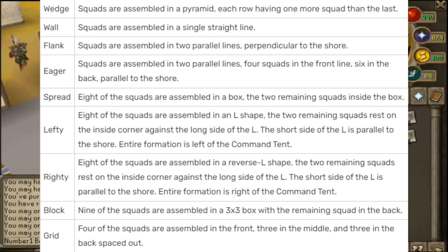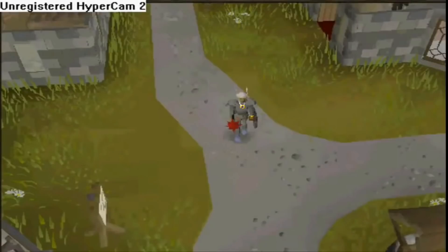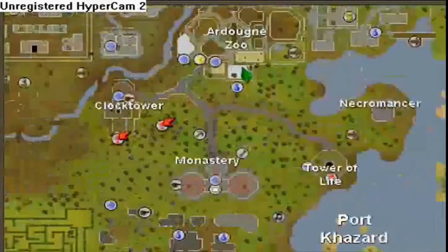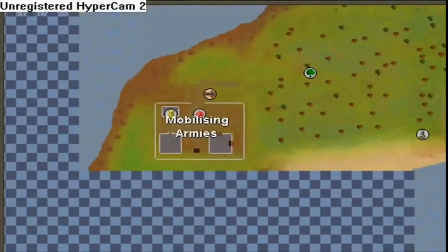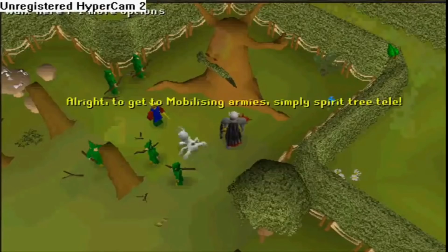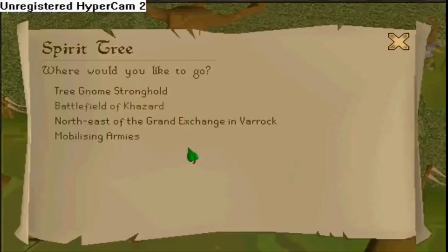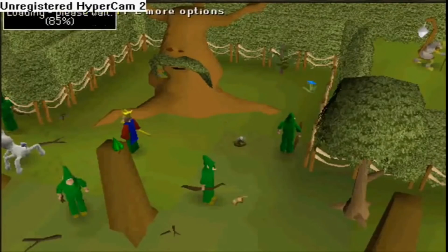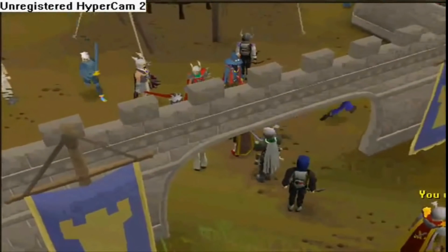I'll post these squad formations up on the screen because it would take far too long to read them all, and I feel like it would bore you. I'm including this clip because it's just so nostalgic — you can tell by just the jump cut, it's so classic 2008 era. The Mobilizing Armies bank was pretty good; you could see a spirit tree right outside and it was often used by players for quick bank access. This is on release day so there's a ton of people here.